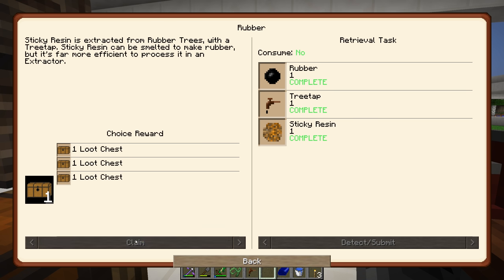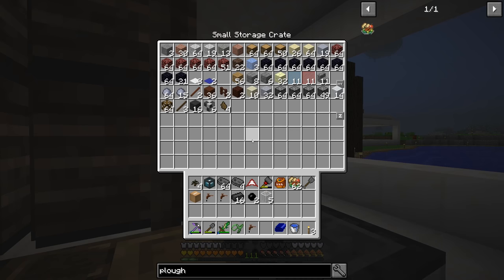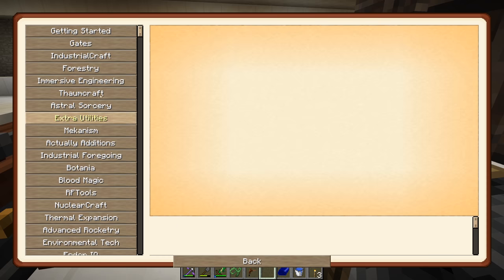We'll claim the top loot chest and we get some greenhouse glass. Greenhouse glass — you place that above your crops and it increases the tick rate and how fast they grow, so it's another way to speed up your crops. We don't necessarily need that at the moment, but if we set up an automated farm in the future we'll take a look at it.